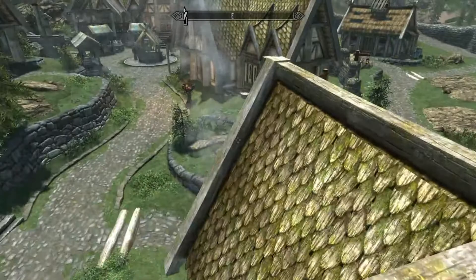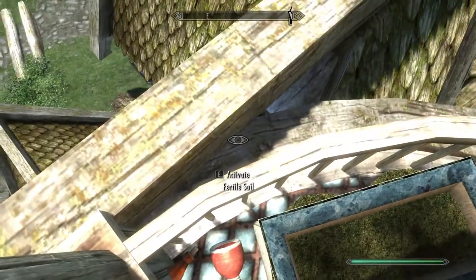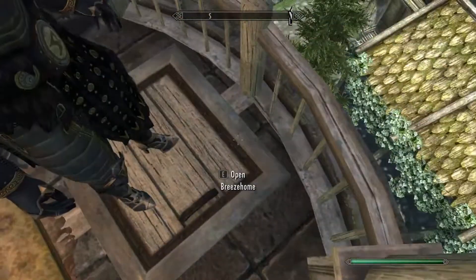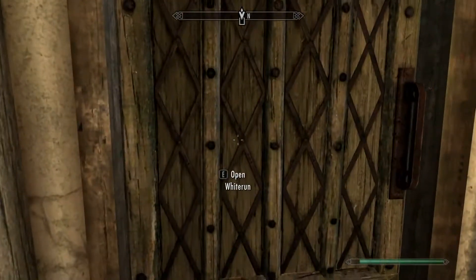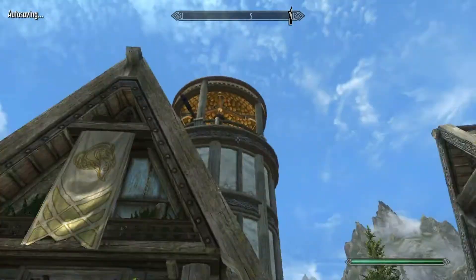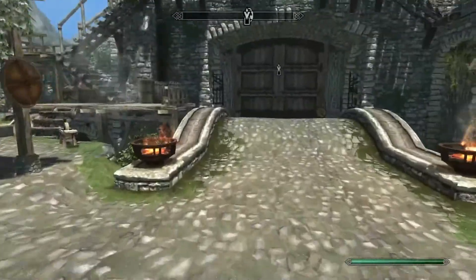Can I actually jump out of this area? Oh, I can't actually jump out of here — that's upsetting. I was hoping I could get an easy way out, but I have to go back through the Breeze Home and then out. I want to see what this looks like from the outside. So I also bought some more potions — went to Whiterun and Riverwood. This is what it looks like now, which is pretty cool. That tower up there — I didn't notice that before.